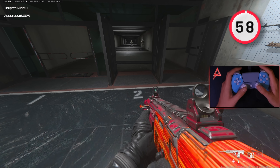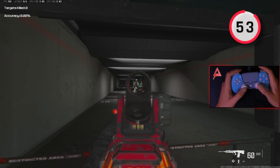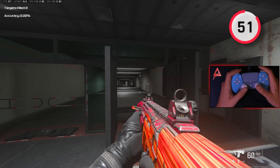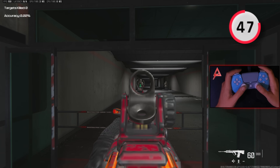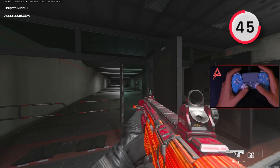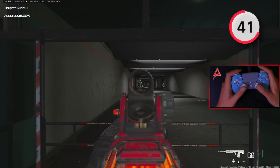If you look at this line in the firing range, as soon as you cross it, the dummies start to move. For this next exercise, I warm up my tracking by ADSing at the first dummy and then walking past the line and tracking the dummy as he moves back and forth. Doing this over and over again for about a minute helps me smooth out my aim as I move my analog stick left and right.